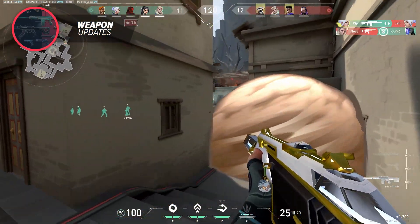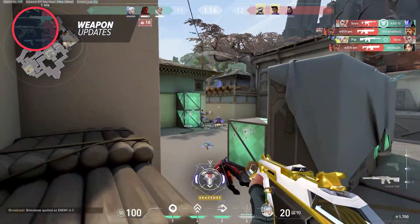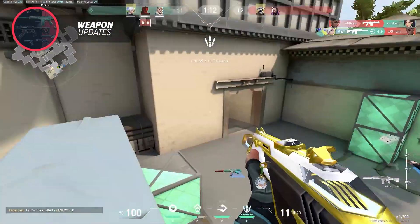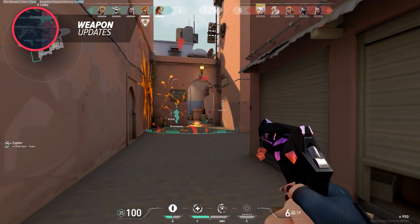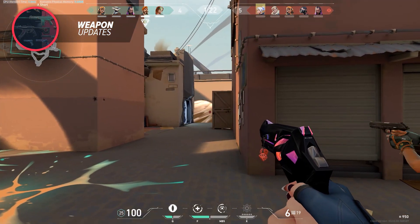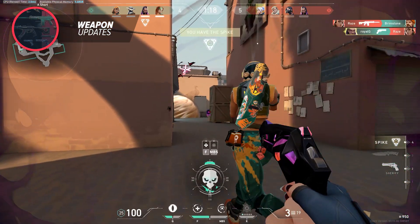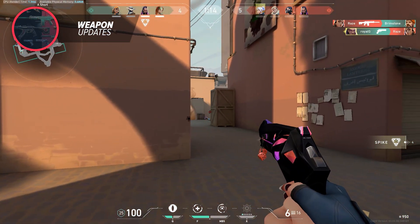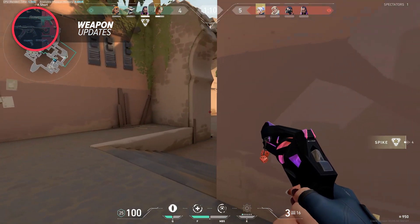Instead, the devs still want this gun to retain some of its power. They just increased the price to make it a less efficient buy for losers of pistol round, and they noticeably increased its recoil and bullet spread and got rid of its crouch benefits too. We are not overreacting by saying these changes are 100% needed, and they might not have put this gun out of commission either. The Ares still doesn't have a spin-up time and its increased fire rate of 13 is still intact. These nerfs just made it so that full auto firing is now harder to control for players that like to post up on an angle and hold mouse one.